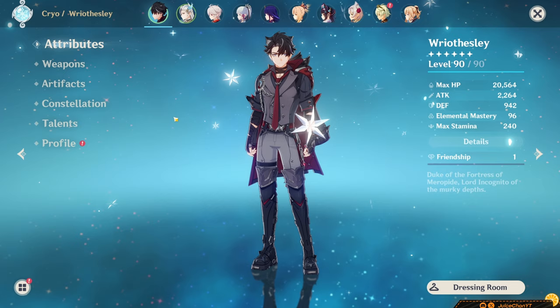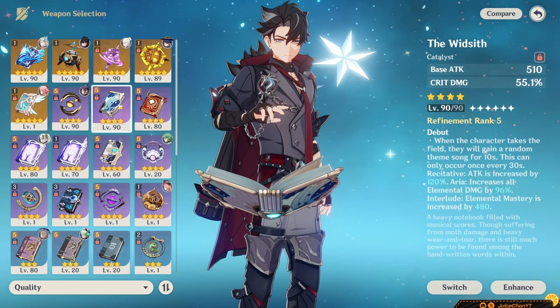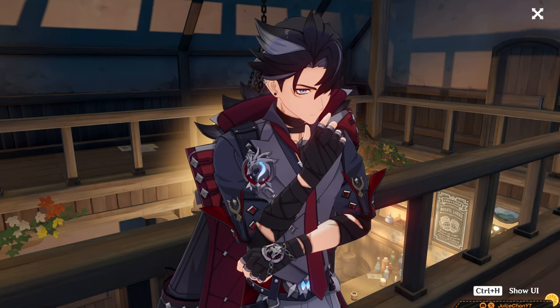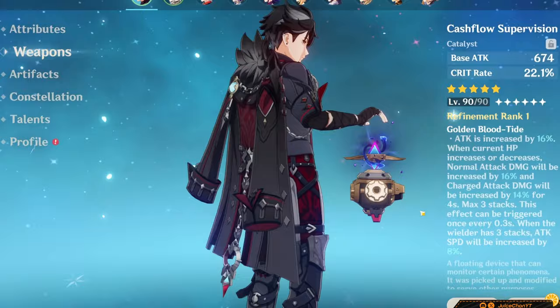Now onto his weapons. Riesli has quite a few good weapon picks up his sleeve. R1 Cash Flow is easily his best in slot, being his signature weapon — no surprise there. It's a nice stat stick with a very synergistic passive. While it's good for him, I'd actually advise getting his C1 first and then his weapon, which we'll cover later on.